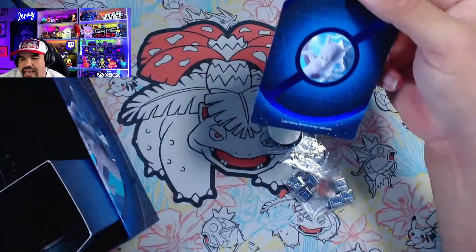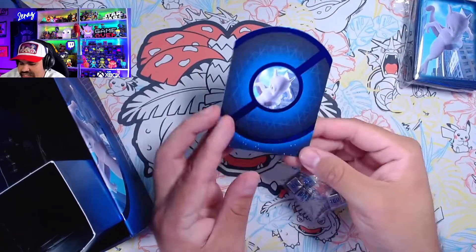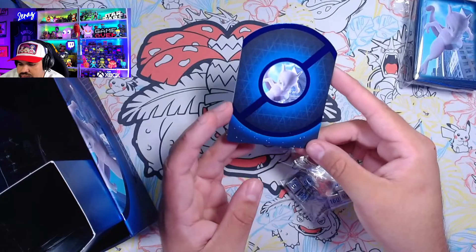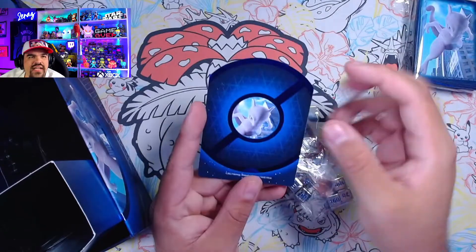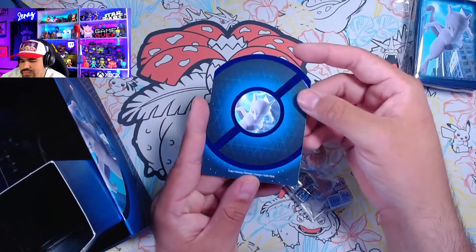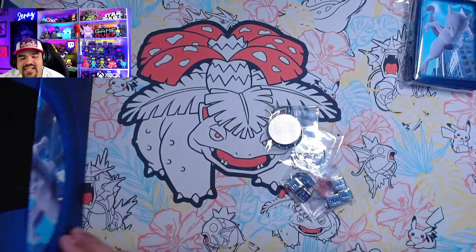There's the Mewtwo V card, which looks really, really nice. Centering is a little bit off on mine, but that's okay, I'm not really worried about that. The dividers are a little bit different than what you get in the regular box. Oh yeah, look at these — these are actually really nice. They're metallic on those borders there. These are nice markers — that's actually really nice.